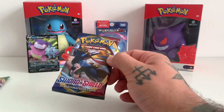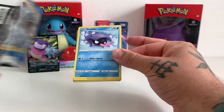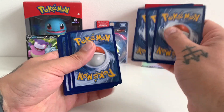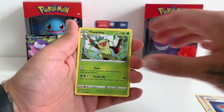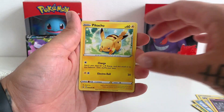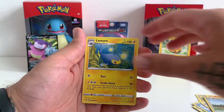I'm just going to do the Sword and Shield base set first and save Vivid Voltage for last. I don't think I've pulled any of the big chase cards in the Sword and Shield base set. There's a code card. We've got another Fighting Energy, Flaaffy, Shellder, Wooloo, Sinistea, Pikachu — Pikachu can go at the back, be a good luck charm for the last two packs — Scorbunny, Reverse Wooloo, and Lanturn.